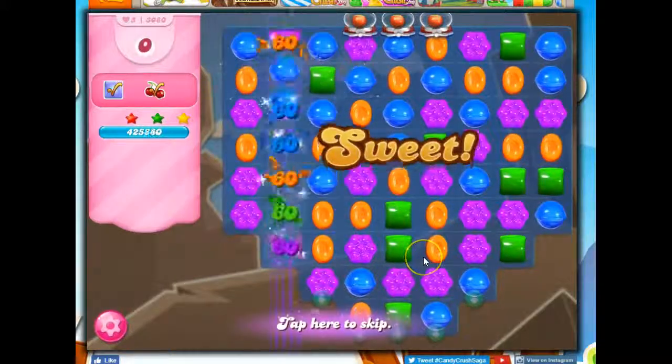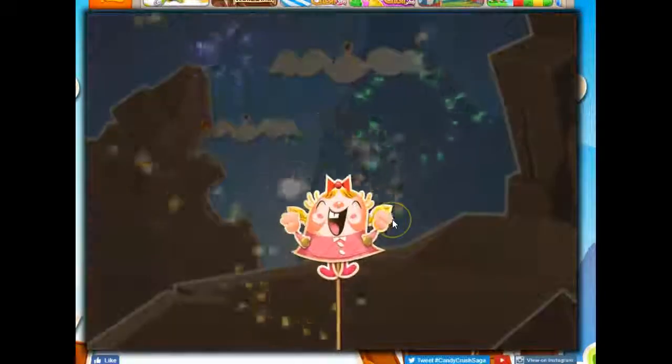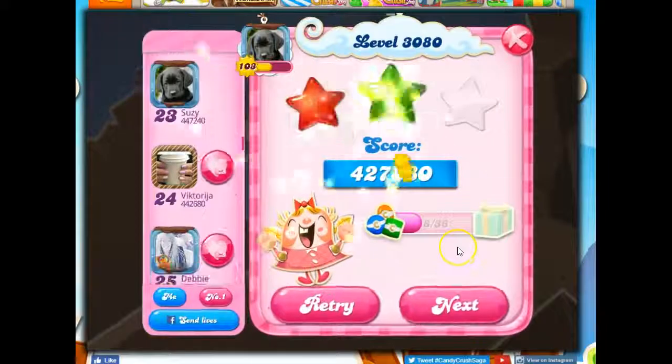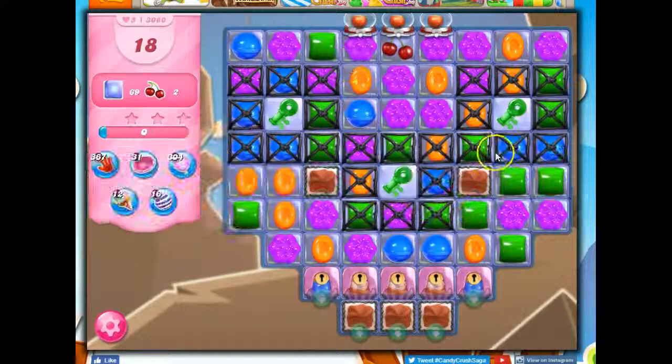If you're struggling with this, my recommendation is booster up, baby. Start with a color bomb in the beginning, because they're relatively easy to get through mini games and little booster opportunities. Because then you could take out all green, which I think would open up a lot of those keys. Aren't the keys all green? Yeah. So it would take out the keys right away and open a lot of things up. That would be my recommendation for you on this level if you're really struggling.